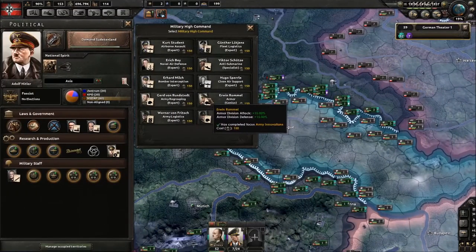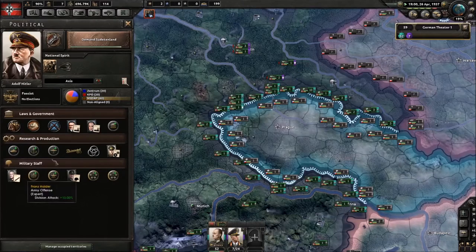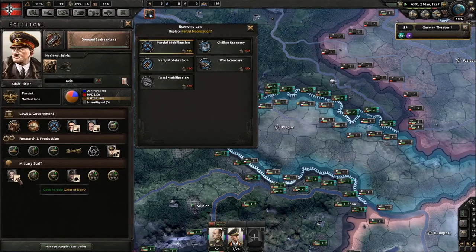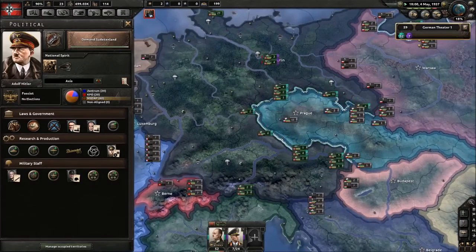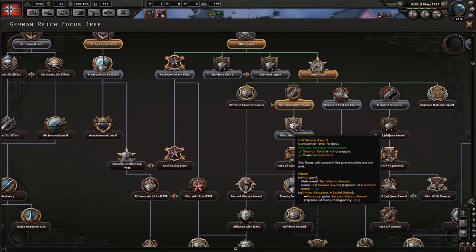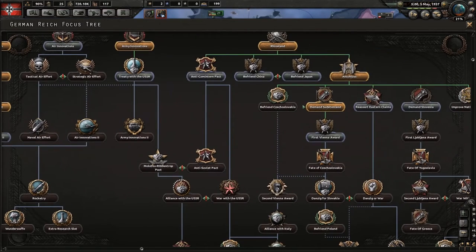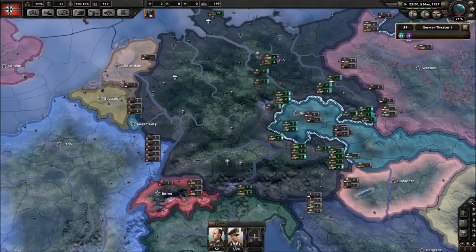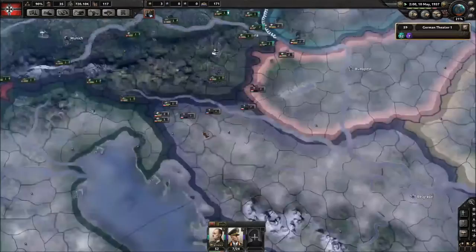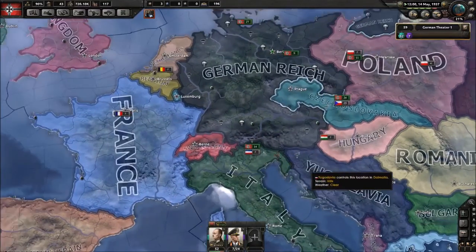I'm going to end it soon but first I want to show the last important thing — the four commanders. The rest you can probably figure out yourself. Go this focus — I should have gone it before these two but I just want to show everything. We got it. I also want this one very much but I'm going to go industrial for two because it's important.